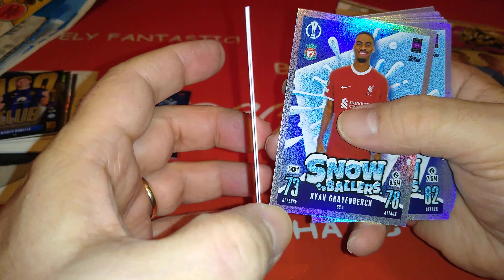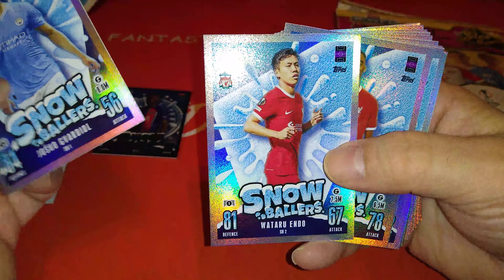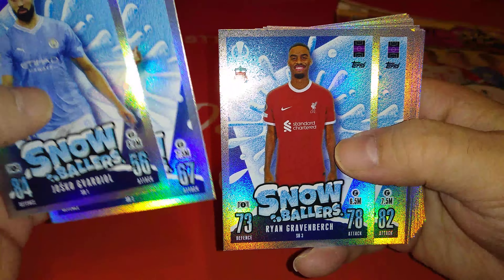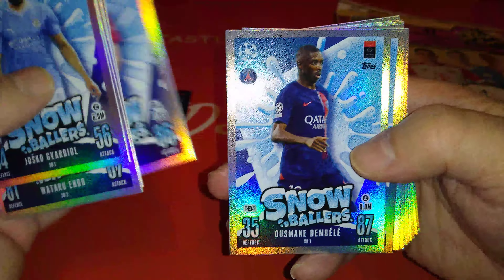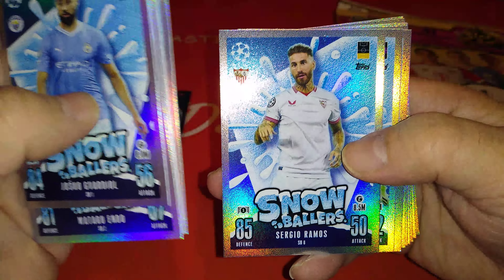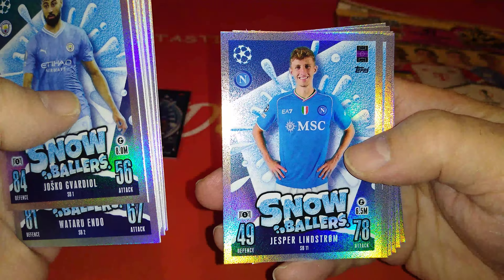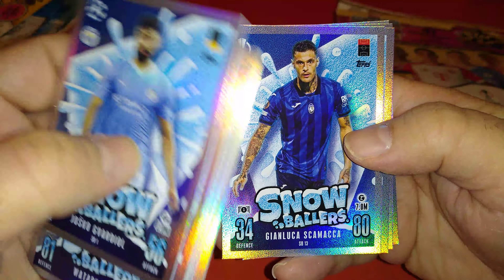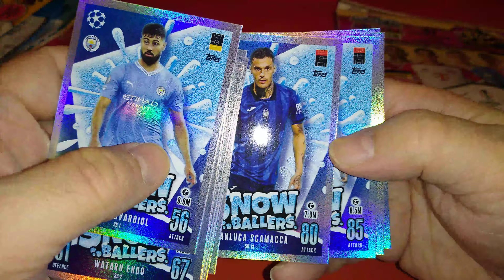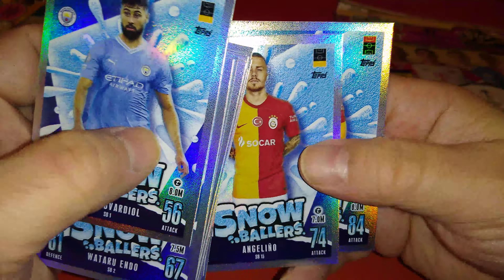Snowballers - first one is Gvardiol. You'll notice the cards are thicker, slightly thicker than your usual Topps Match Attax. Gvardiol is SS1, Man City. Here's Endo for Liverpool, Graven Birch, Kudos having a good season for West Ham, Cancelo on loan for Man City at Barca, Joao Felix likewise, Dembele now at PSG. Sergio Ramos back at Sevilla, Gossens for Union Berlin, Lozano the Mexican at PSV Eindhoven. Lindstrom transferred from Eintracht Frankfurt to Napoli, Camada is Lazio, Scamica on loan from West Ham at Atalanta, Lukaku at Roma, Angelino ex-Man City now at Galatasaray, and finally Wilfred Zaha Galatasaray.